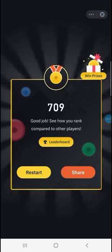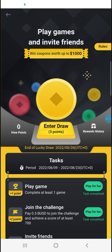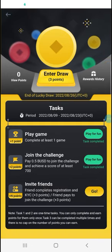Now after completing the game, let's click on Win Prizes. There's a draw — by joining this draw we can win coupons worth up to one thousand dollars. Our first mission was to play a game, so we played it and got one point. We need three points to enter the draw.